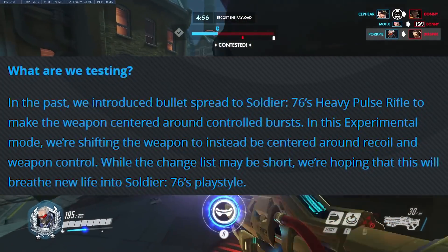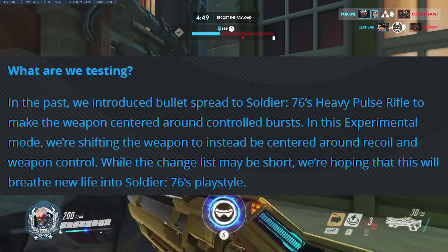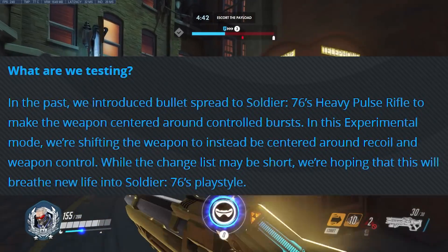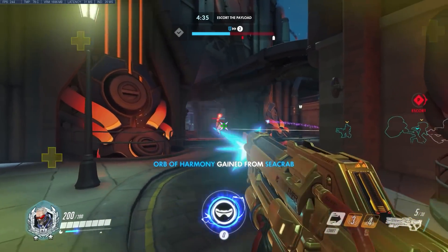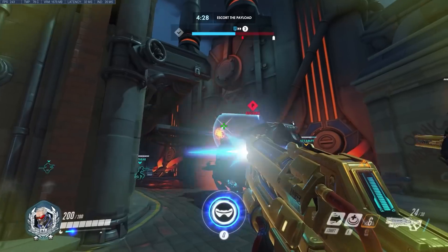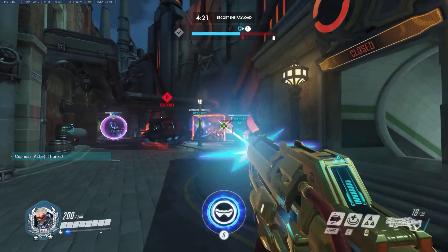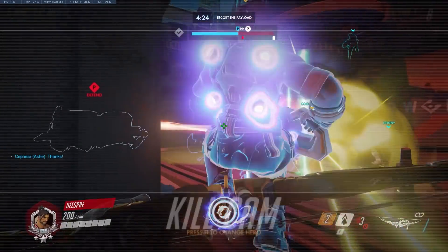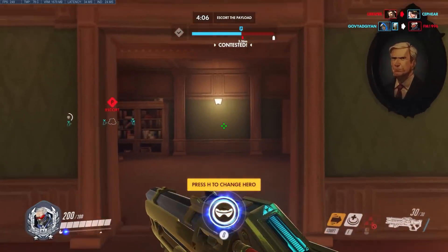The second part of their comment says: in the past we introduced bullet spread to Soldier 76's heavy pulse rifle to make the weapon centered around burst control first. In this experimental mode we're shifting the weapon to instead be centered around recoil and weapon control. While the change list may be short, we're hoping this will breathe new life into Soldier 76's playstyle. As somebody with probably over a thousand hours playing this hero, this is just better - this just feels better in every single way. Controlling burst fire was okay, but this now has you literally smashing people with heavy automatic weapon fire, which is what Soldier is supposed to be.